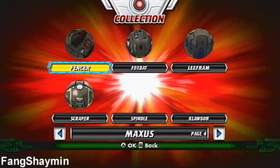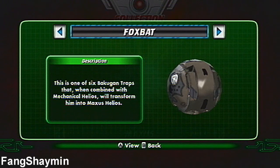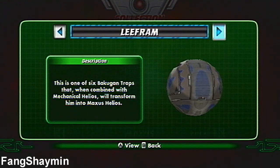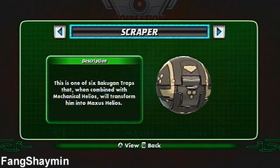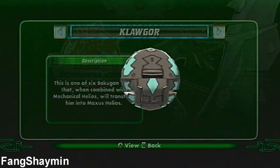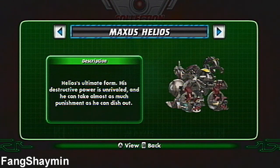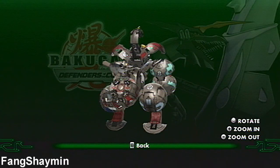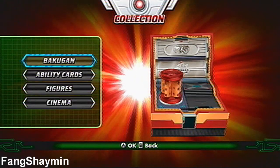For Maxis Helios: here's Fencer, Box Bat, Leaf Ram, Scraper, Spindle, Clogger, and the Pinnacle Helios. And here's Maxis Helios. That does it for Bakugan.